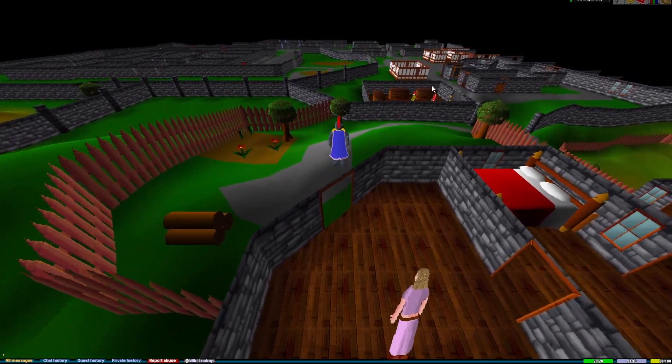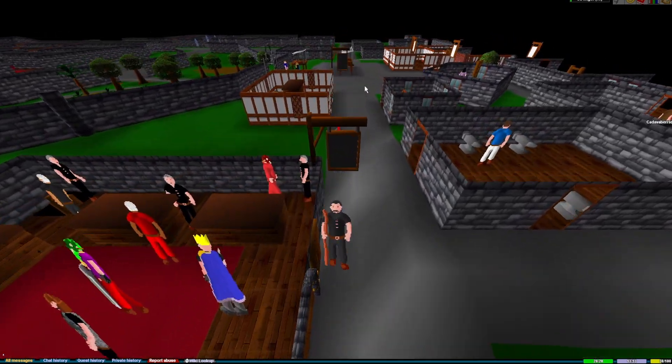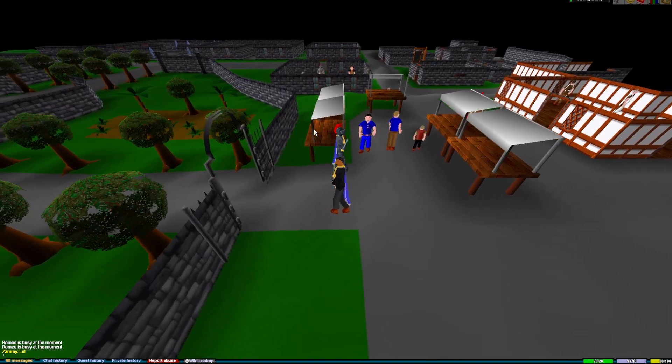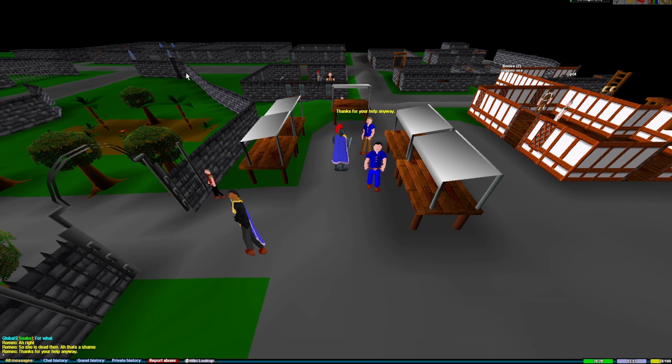So then you'll leave Juliet's house and head back to Romeo. Upon arriving, you'll have another conversation with him. You'll realize that he's an idiot — he will understand what you said as Juliet now being dead. If you talk to him again after turning the quest in, you'll notice that he is now dating Juliet's cousin.